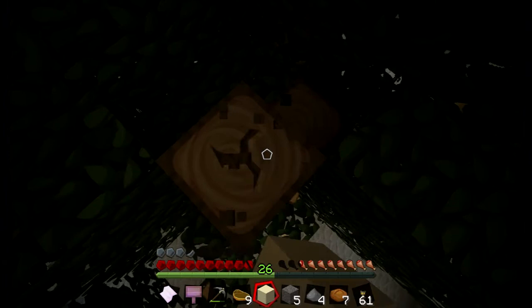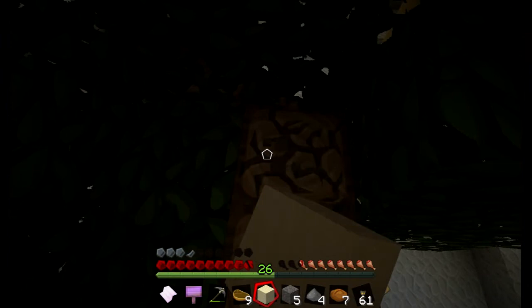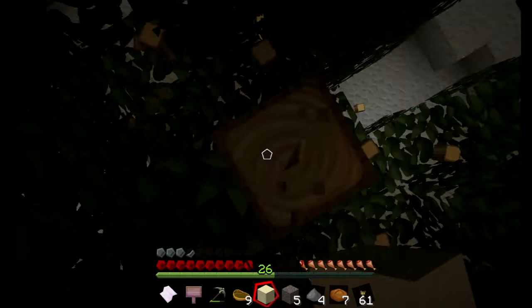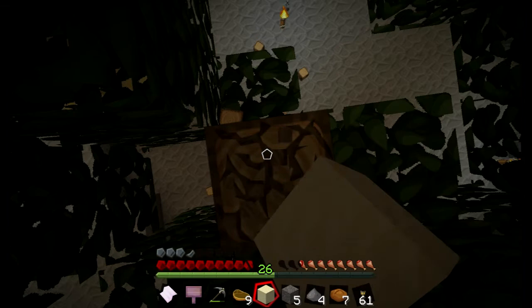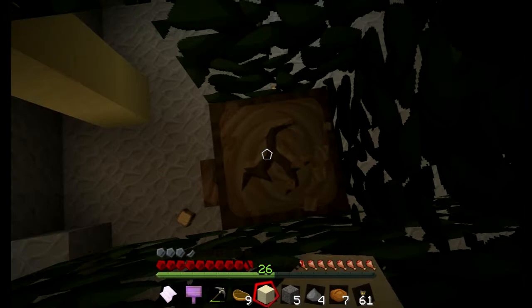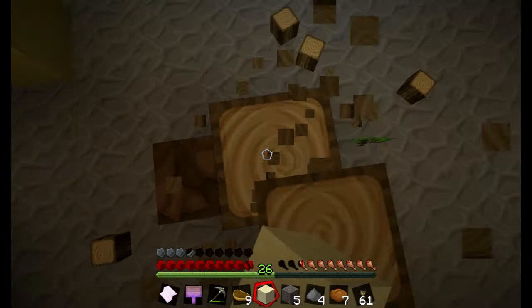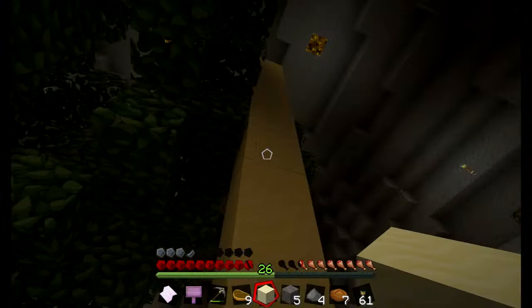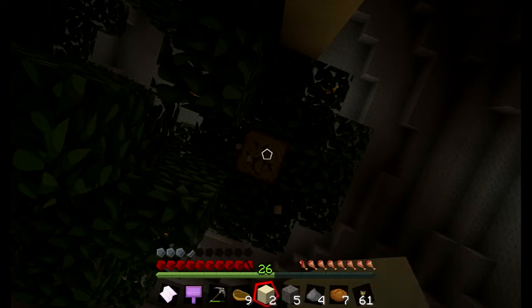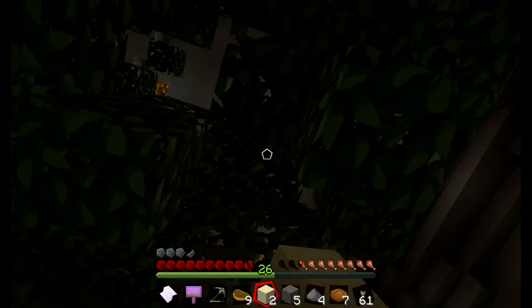Trying to chop down this tree and take as many leaves as I can with me to try to speed up the degeneration process, and then we can get started. Let's go down and knock all of this wood off. I've got a spruce sapling, so I think I'm going to plant that instead of oak. There's another piece of wood up there - I'll take that down. I think I've got all of the wood now.